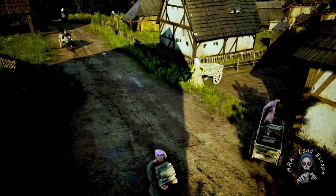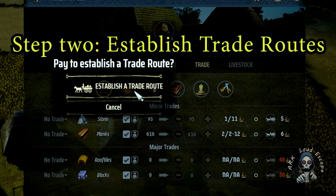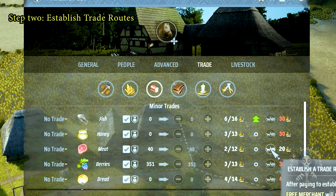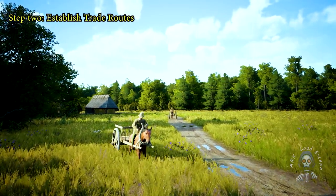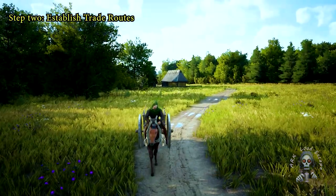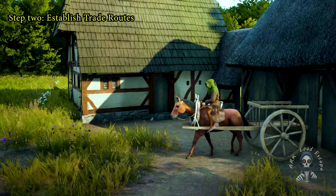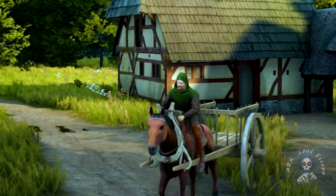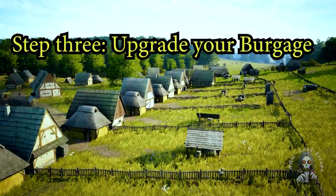Step 2: Establish trade routes. With your trading post in place, it is time to set up trade routes. This strategic move ensures a steady flow of income from your excess goods. Consider the needs of neighboring settlements and what they lack. Tailor your trade routes to meet these demands and watch as your coffers fill with gold. Diversifying your trading partners can also mitigate risk and enhance profitability.